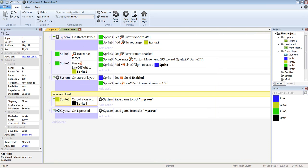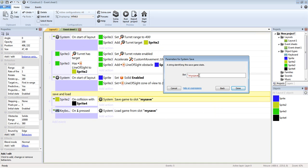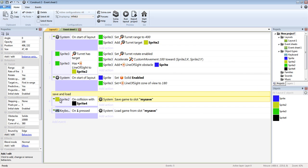Now for save and load: player on collision with black box — system save to slot. It's automatic, it'll save to 'my save'. You can also label it 'my save one'. When you click a pop-up menu — like hitting escape, clicking a font text saying save — it pops up a box saying save one, two, three. So: player on collision with black box saves to 'my save', and on keyboard pressed one, system load game from slot 'my save'.